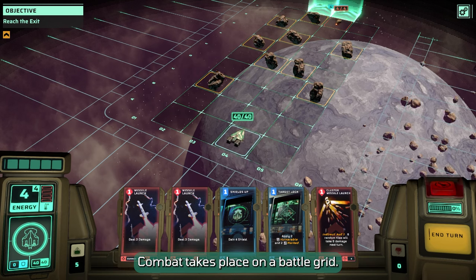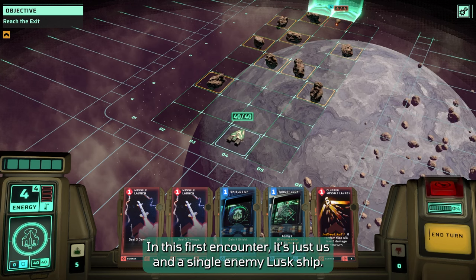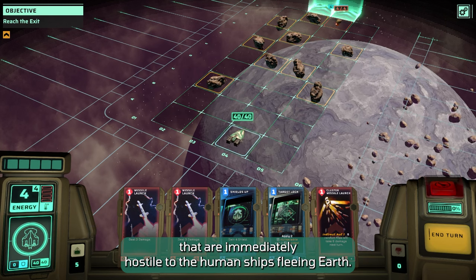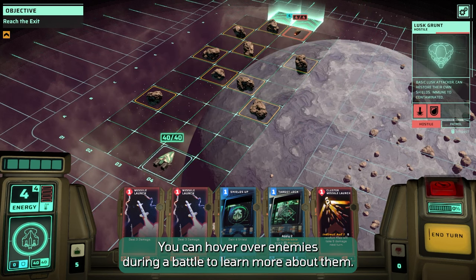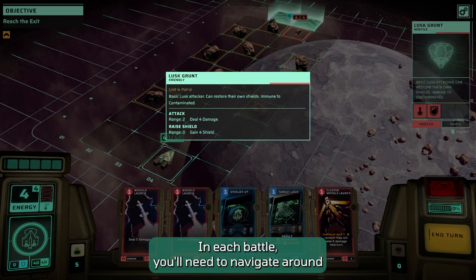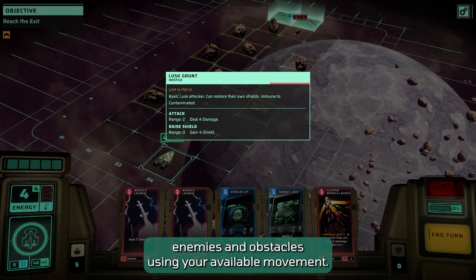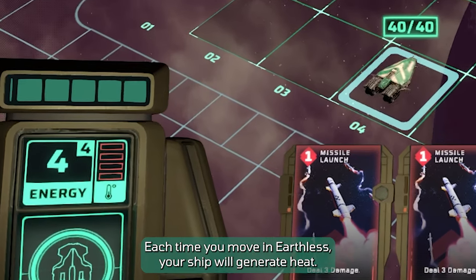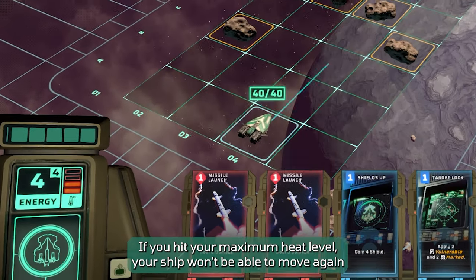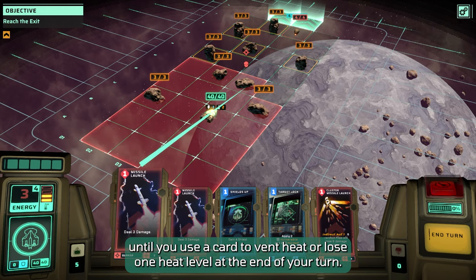Combat takes place on a battle grid. In this first encounter, it's just us and a single enemy Lusk ship. Lusks are mysterious alien lifeforms that are immediately hostile to the human ships fleeing Earth. You can hover over enemies during a battle to learn more about them. In each battle, you'll need to navigate around enemies and obstacles using your available movement.